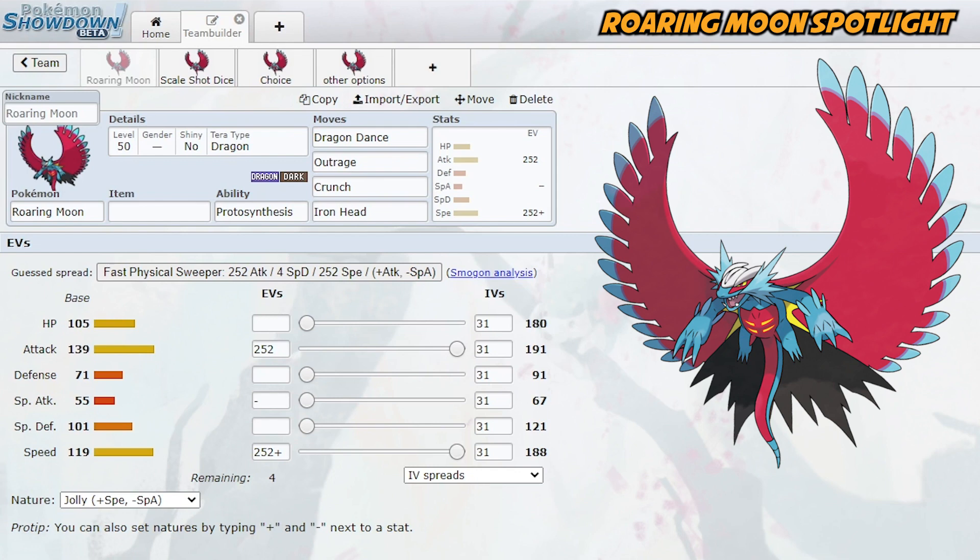Its physical defense is not that great, so most priority moves in the metagame being physical is worth noting — Extreme Speed, for example, and Sucker Punch, although you resist Sucker Punch. Not too many Pokemon use Mach Punch, but if you're afraid of it, that's something to watch. Overall, it's really well-rounded in terms of stats and has a massive attack stat, so you want to optimize attack and speed almost all the time.